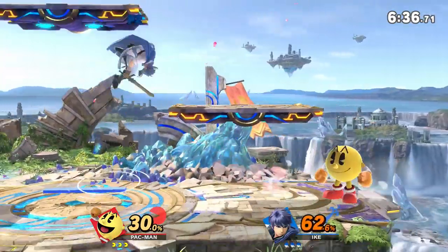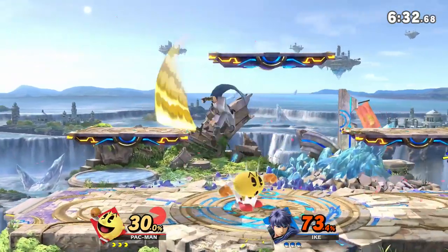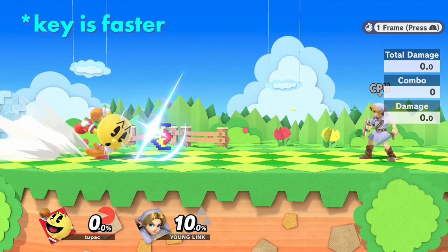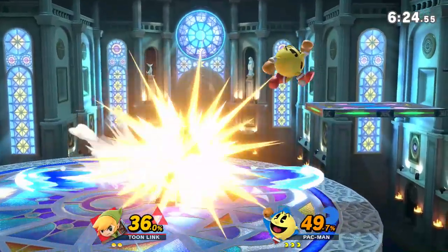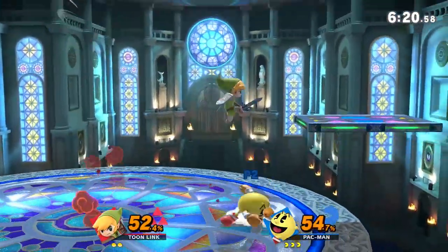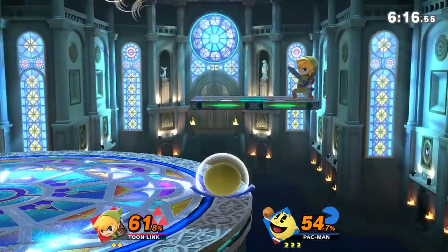It's probably a good time to mention that if you've seen any top Pac-Man play, you've probably seen them catch fruits like Galaxian and throw them after. There's a reason for this. Throwing most fruit except Ki is normally frame 19, but if you have it in your hand, it becomes a frame 8 move that can also be used directly out of shield to punish attacks. There are also reasons to use fruit directly from charge — it's a lot easier to combo off a fruit if you throw them from your head.